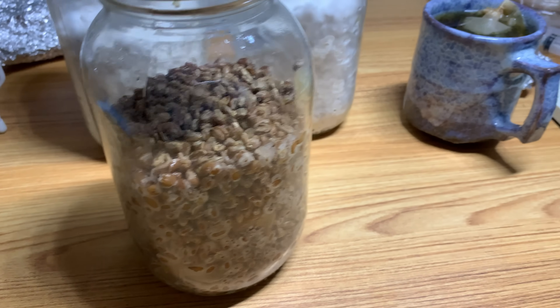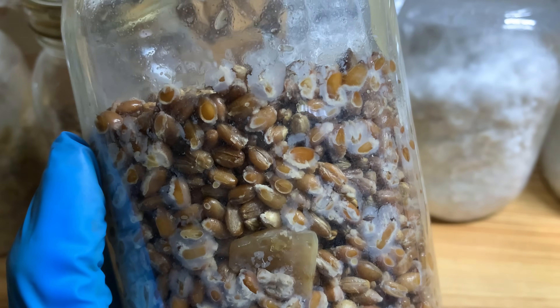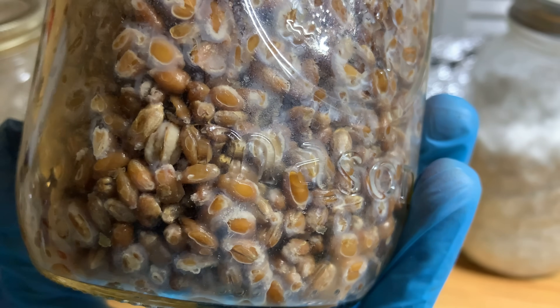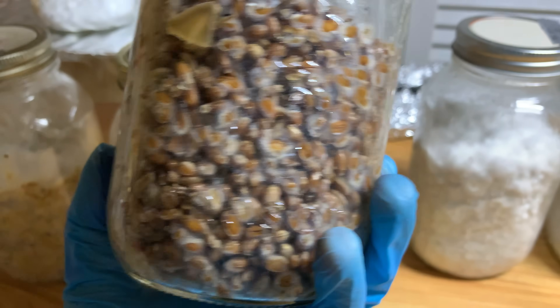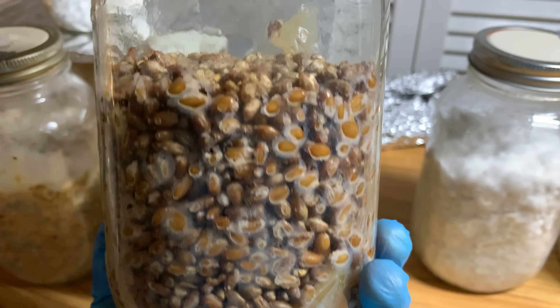The main thing I wanted to illustrate with this jar is see how slimy things look. This is not because the grains were this wet — this is because it's bacterial. Some people call it wet rot. It shouldn't look like this. It's very, very moist and it never dries out. Because oftentimes, when you get your grains out of the pressure cooker, there's going to be a lot of water or condensation on the jars and your grains will look wet. That's totally normal because the grain hasn't reabsorbed the moisture. But if it just stays like this, that's a bad sign — either because you put too much water, or in this case, bacteria.